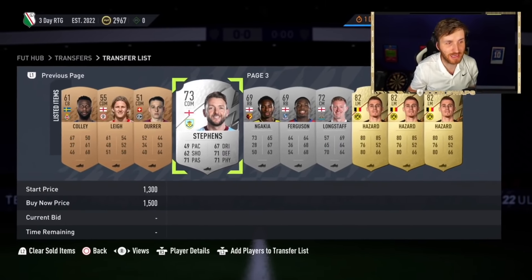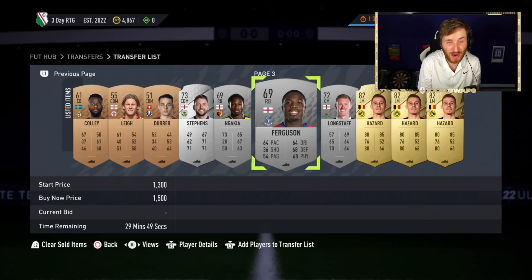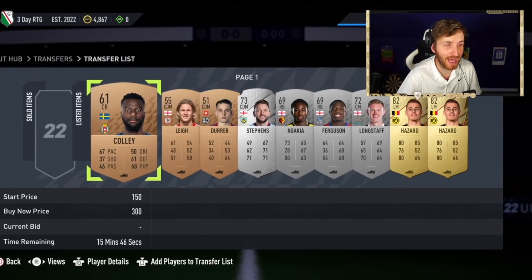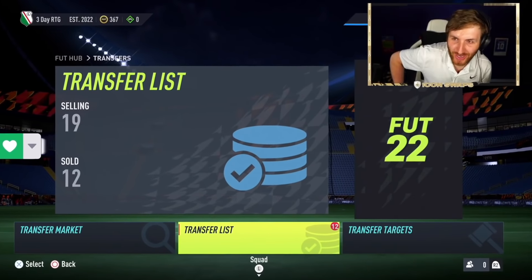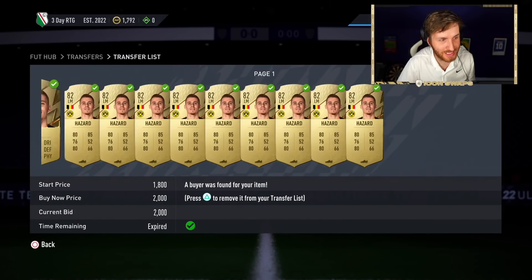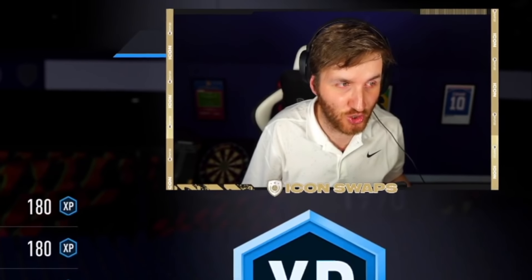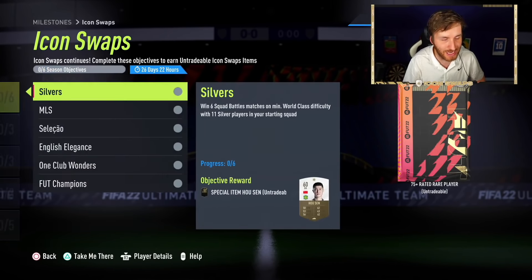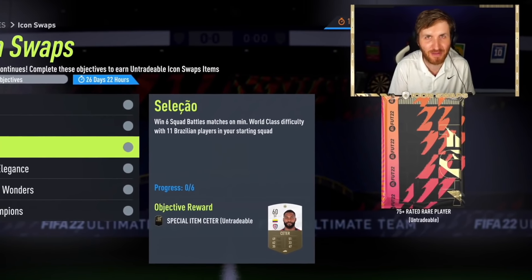I still really recommend the Premier League silver trading filter no matter what time of year it is. If you can snipe these cards 400 coins cheaper per card, do this one hour a day - you can easily make 25 to 30k an hour doing that. We're on our way to maybe 30k or more per hour just by doing this. I'm one hour into the 24-hour road to glory, and we made about 30k in the first hour, which is very lovely.